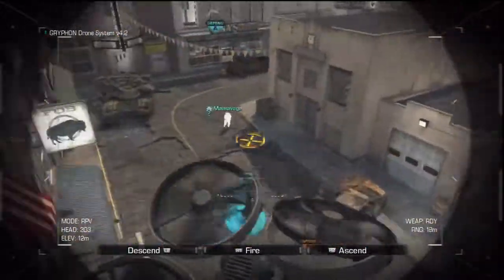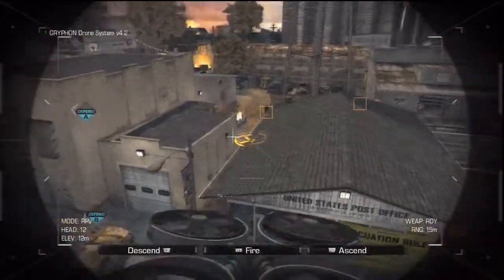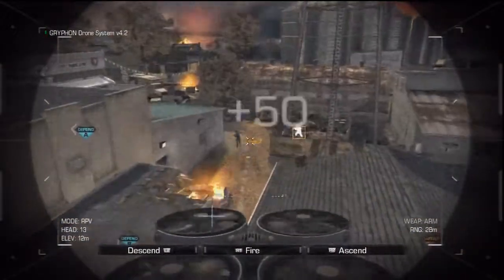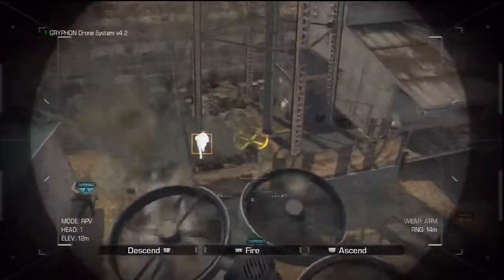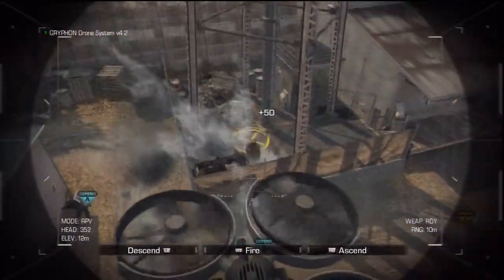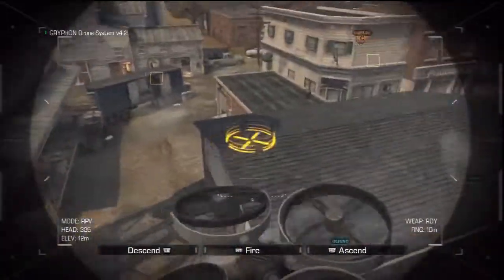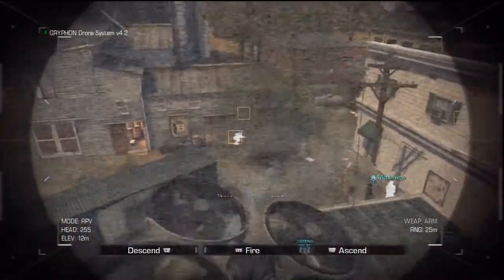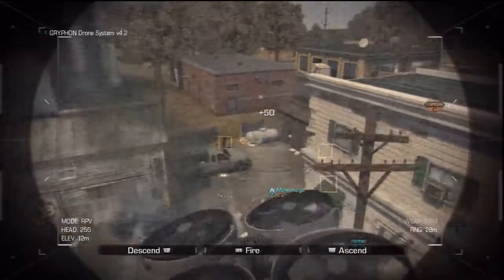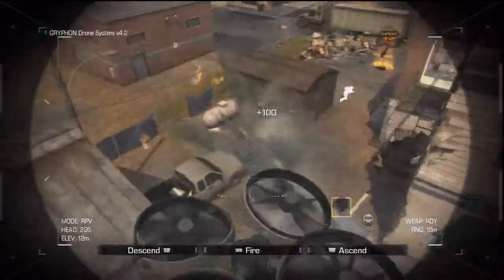You also have the Loki or the Odin — whichever one it is in the assault package — but it also sucks. And you have the helo pilot, which is a hit-marker machine and kind of weird to pilot. So I would say, if you want a killstreak that gets you at least six to seven kills, use this bad boy because it's really, really good.